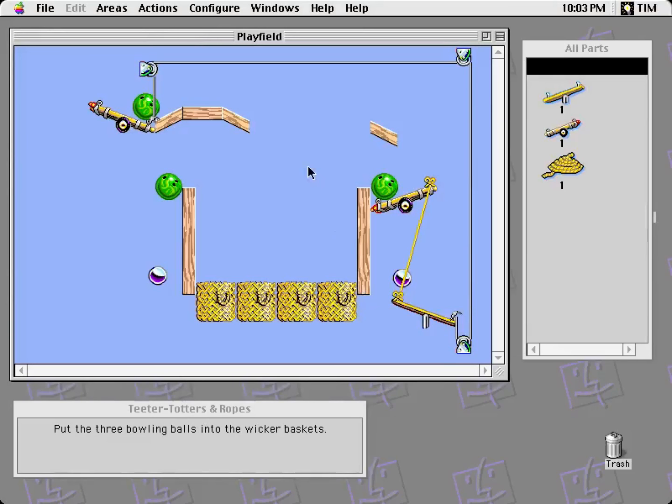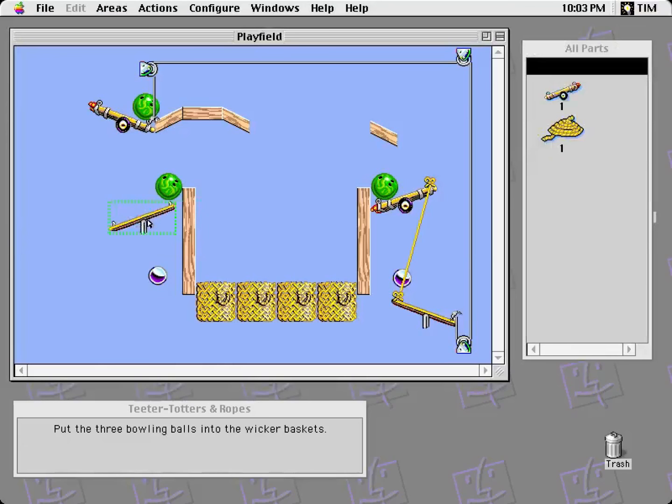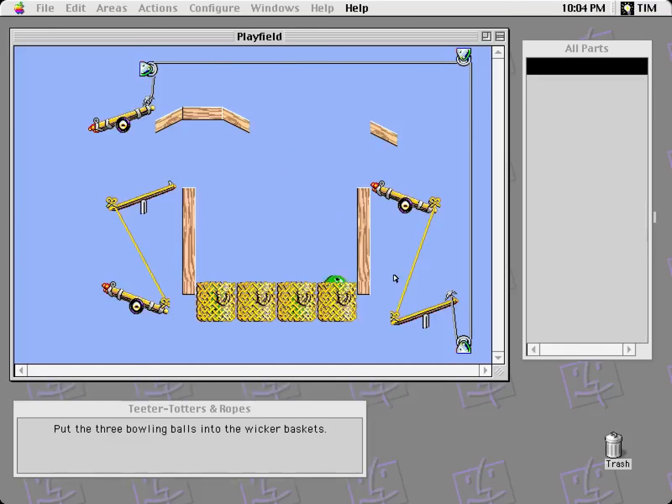Teeters and ropes. Three bowling balls into the wicker baskets. You make it there, you make it there, so all I need to worry about is this one. So what's the idea here? I can rotate that. If I have two of these like this, I think I can attach ropes — so this ball will pull that down and pull that down and try to push that in there. Let's see if it works. Sure seems to. Cool.